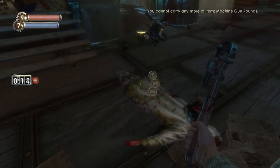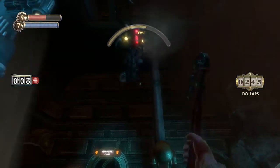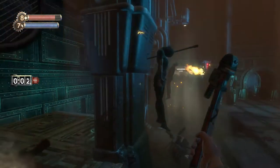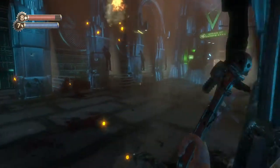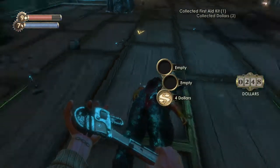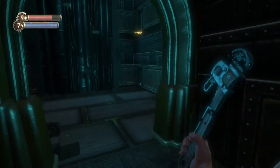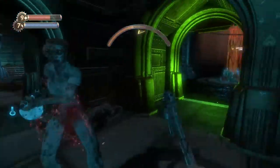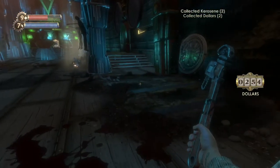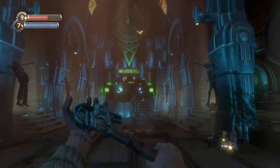Three more seconds — stop firing. We can now open the door. I think there's another splicer we just passed but never actually killed. We're pretty much invincible with that vampire bloodlust tonic that gives us health while we strike people with the wrench.